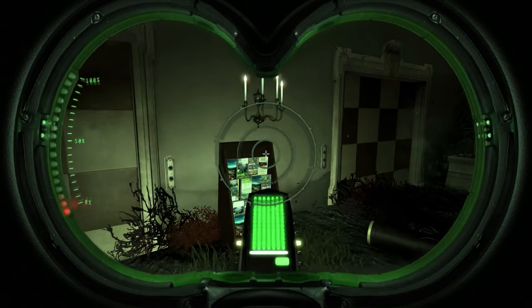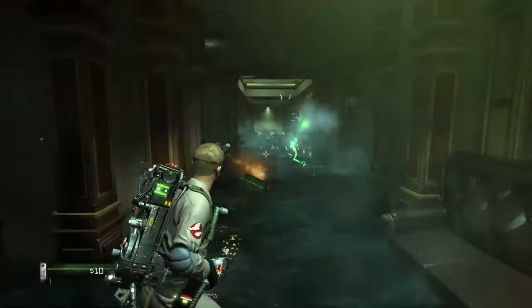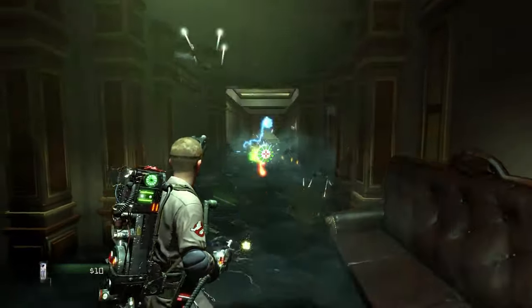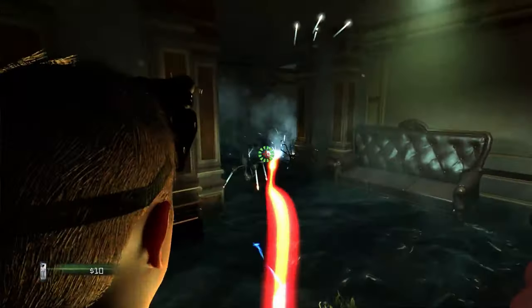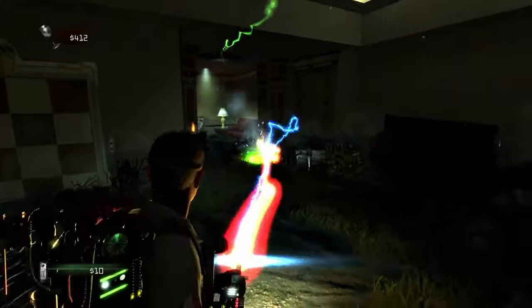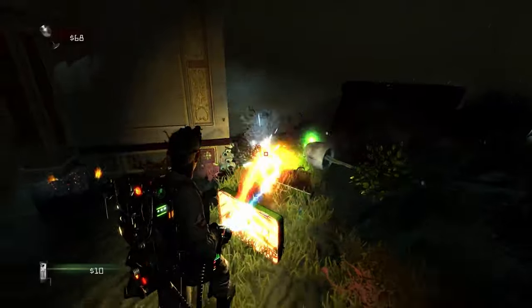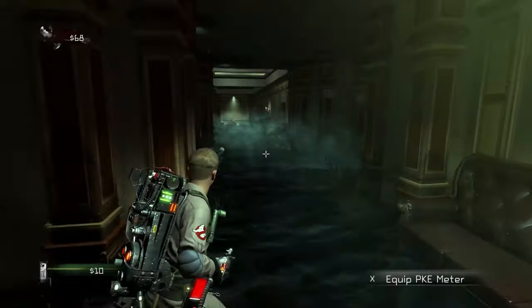The next entity is the Candelabrum Crawler. These guys are Class 2 corporeal swarmers. They are light fixtures possessed by mischievous little spirits controlled by some animal life force that once existed in our world. This doesn't mean they were once some four-legged animal — the creatures that possess these crawlers are the embodied essence of those animals' nature and instincts.